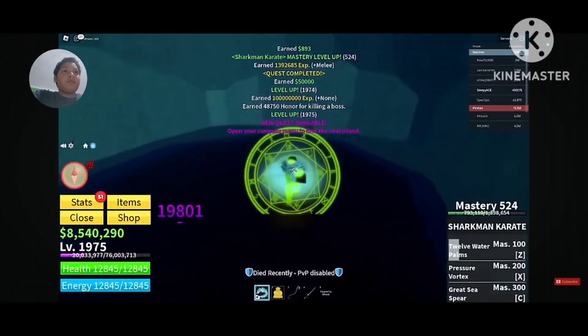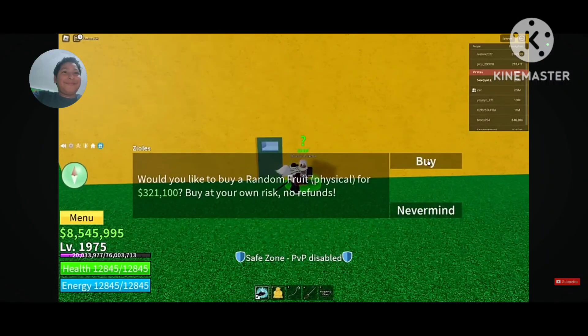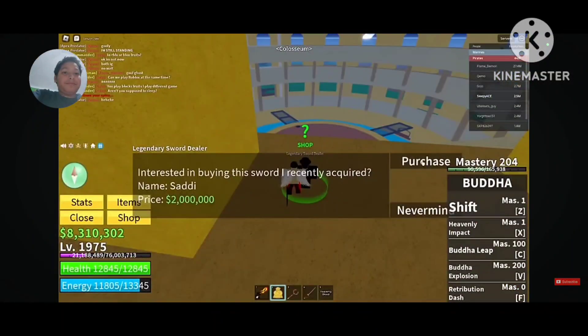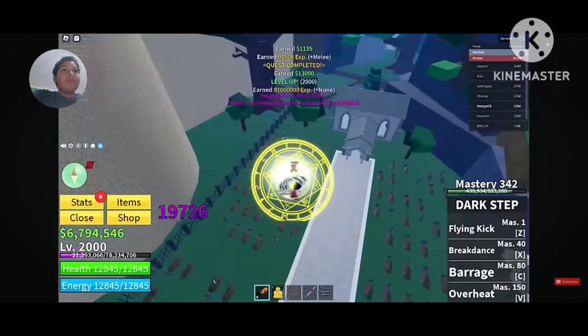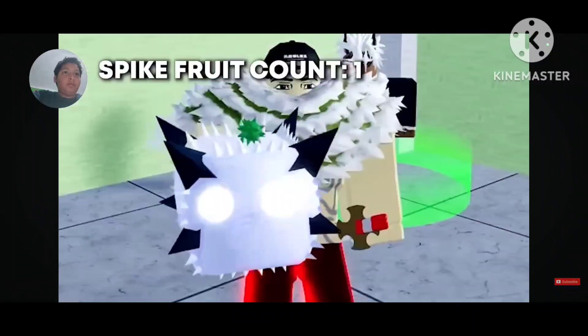He rested again and rolled a fruit — got Flame, so he burned it and put it back. He found the Legendary Swordsman who gave him a sword. He moved on to the Graveyard, fought many skeletons, and reached 2000. Now let's roll a fruit. He's so happy — what you're witnessing is him facing the most feared Blox Fruits user in the game.